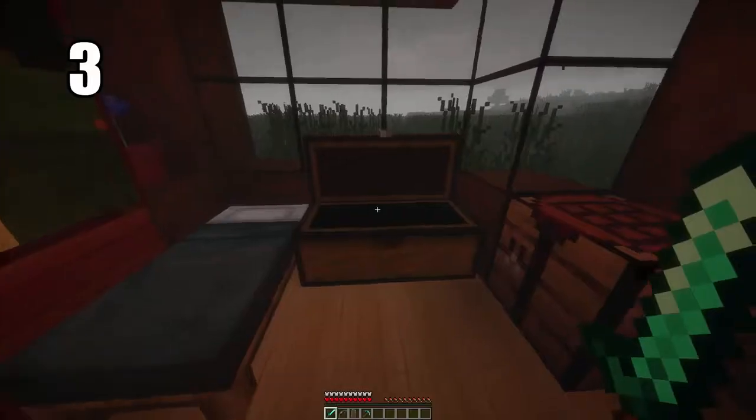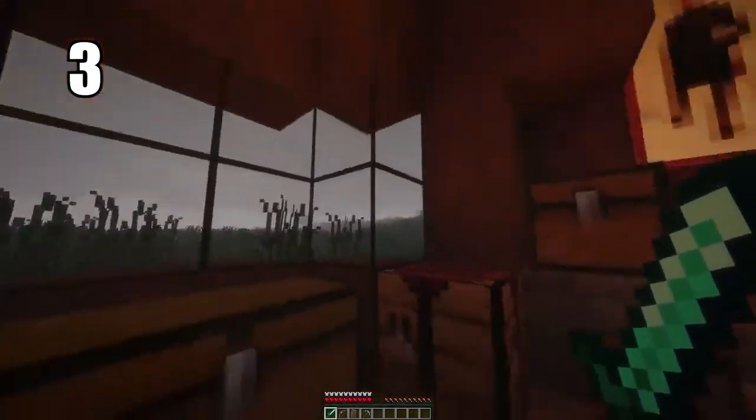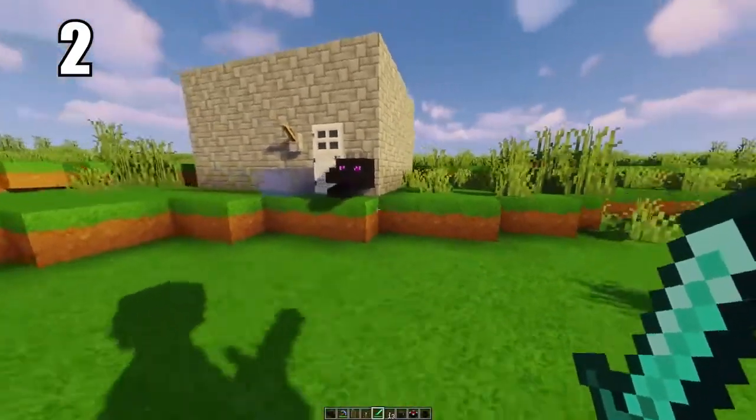Tip number 3: putting two chests back to back, you can make a double chest and they're unbelievably useful. You have so much room in them — pretty much in excess of more than you'll ever need. You can have an entire storage area of just complete double chests. They're really easy to pull from and they look stylish as well, so there's no reason to not have them.